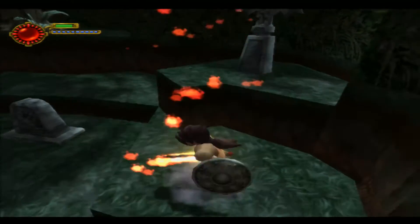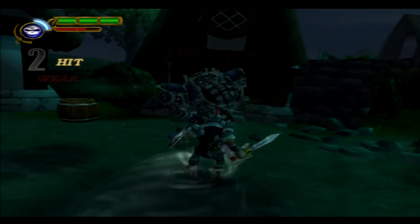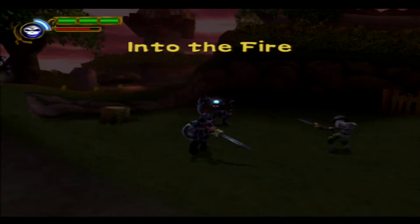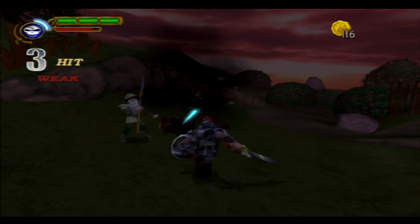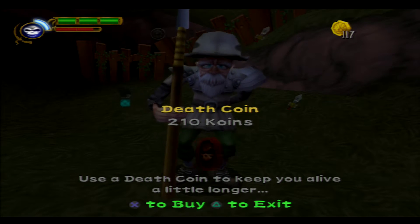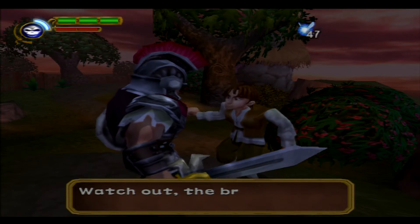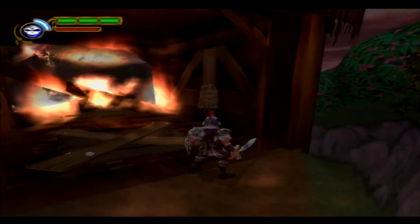In Army of Zin, they fixed the camera so it still auto-follows Maximo but you can also manually adjust it to look around before walking off cliffs. If I had to pick one, I'd definitely go with Army of Zin over Ghosts to Glory because the sequel fixes the problems of the first game and is just more fun to play overall. Both are worth picking up. This whole IP seems to have been abandoned — there's been no sequel and I haven't heard anyone talk about the Maximo series since these games, so the PS2 is the only place you'll be able to play them.